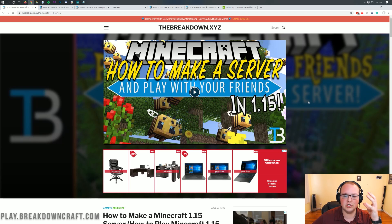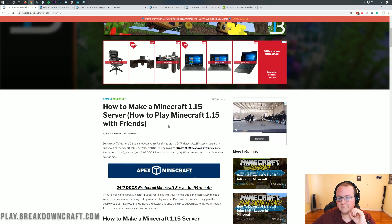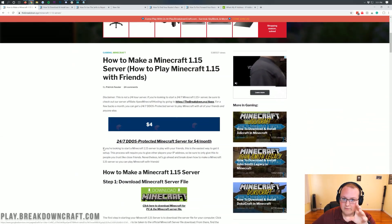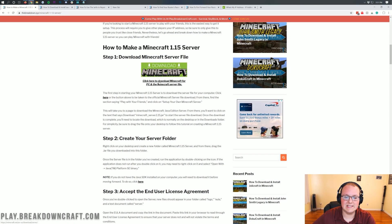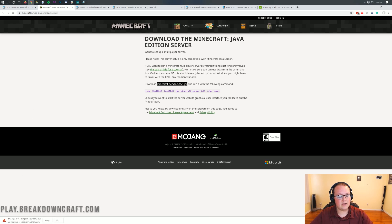If you do want a server just for your friends and family and your computer can run it, let's show you exactly how to do that. Go to the second link in the description, which takes you to our video on how to make a Minecraft 1.15 server — it works for 1.15.1 as well. From there, click the green Download Minecraft button, which takes you to where you can download the Minecraft server files. Click on minecraft_server.1.15.1, which downloads the server.jar for Minecraft 1.15.1.